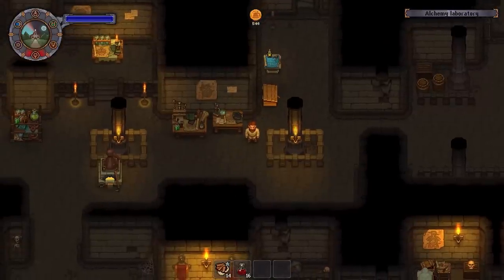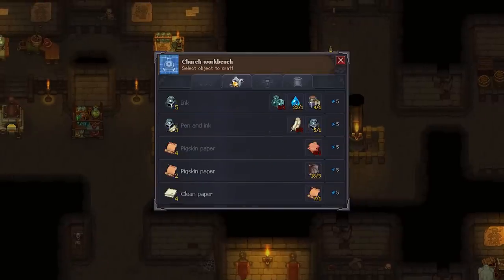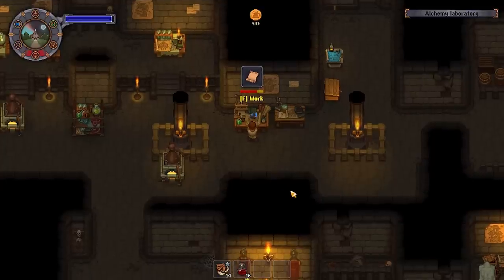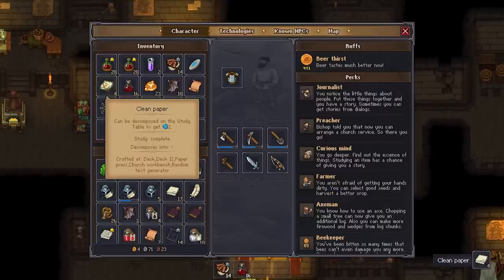To make flyers you're gonna need clean paper and pen and ink, so let's start with the paper. You can either use bat wings or human skin — I'm just using bat wings because they're easier. Then you'll head into the church workbench and make pigskin paper first, and then further refine that pigskin paper into clean paper, and then you'll have one half of the flyers already.